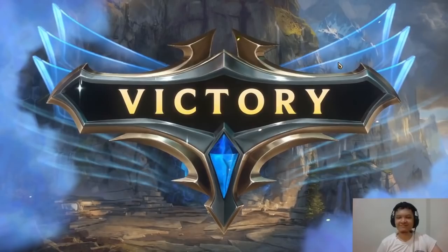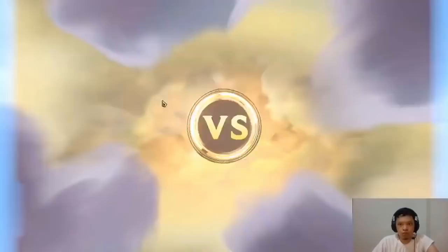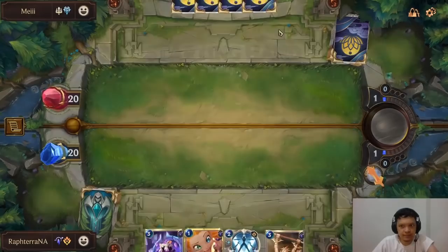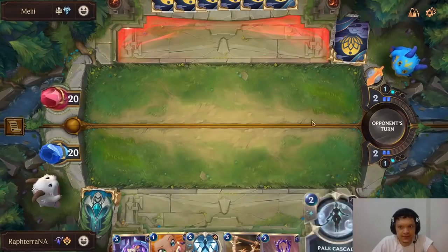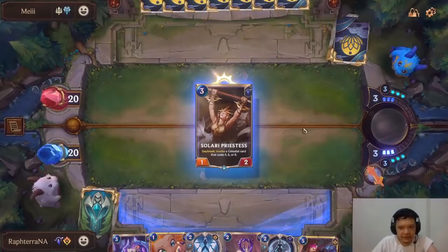He has Sharp Sight. This is fine because he doesn't get the proc on Fiora. He only has 2 cards left now. We used double Hush already, used 1 Sharp Sight, so he has another Fiora and a Riposte. I'm going to attempt to kill it with the Sleepy Trouble Bubble. He could use Single Combat, Elixir of Iron, or Flash Freeze. Even if we don't kill him, he'll be down to 1 HP.